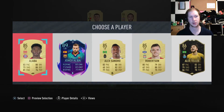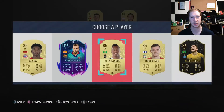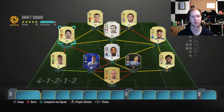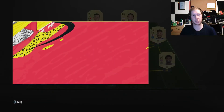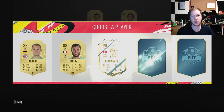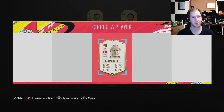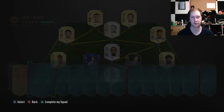Hopefully with a couple of icons and good draft picks we can end up linking everyone. We could take Alba but we're going to take Sandro because he gets the strong link to De Ligt. Hopefully we can get a better left mid from the Italian league — left side going Italian, right side going Premier League. We're going to take the 96 Michael because he links with both, which is definitely going to help us.